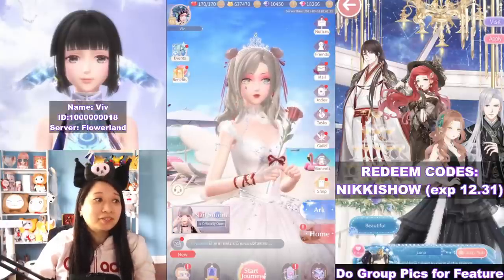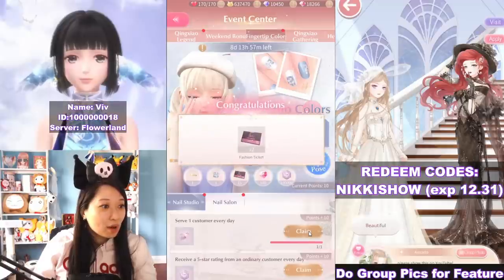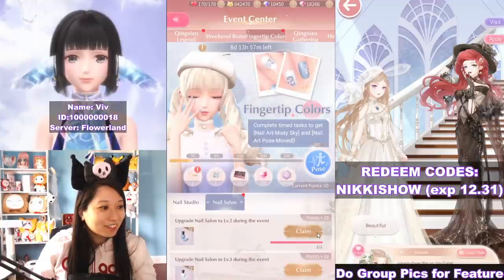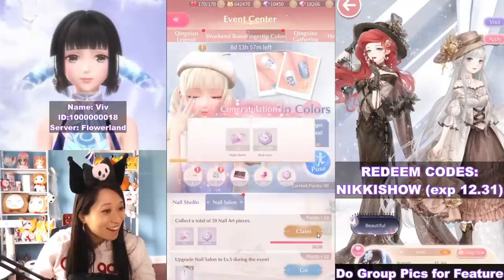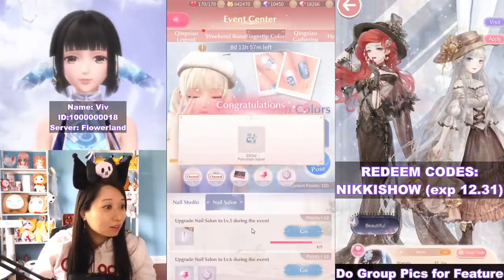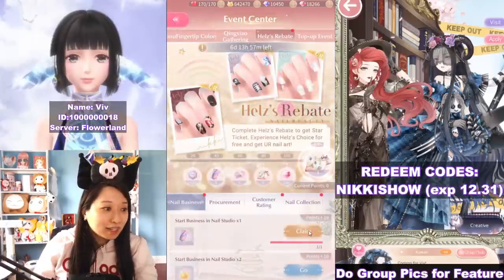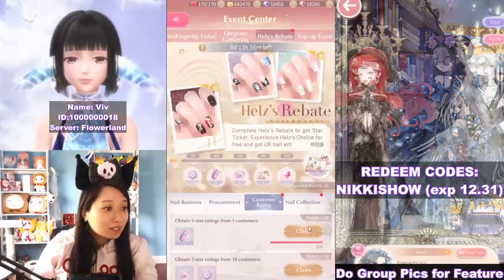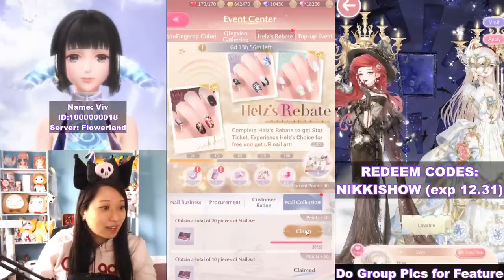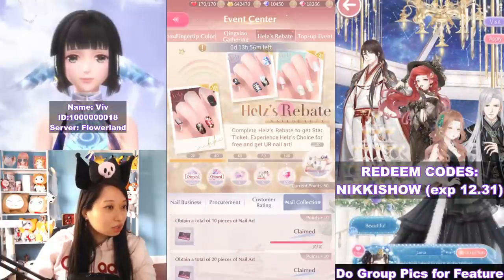Up next, I want to show you the events going on for this nail thing. Let's go over to fingertip color — got some fashion tickets, heart bombs, a lot of free goodies. Let's head over to nail salon — more designs here. I can claim golden silk thread here. Let's go over to the rebate and claim some stuff — I got some star tickets, customer ratings, more star tickets. Let's go over to nail collection and claim everything. I think I got enough star tickets to do a summon.